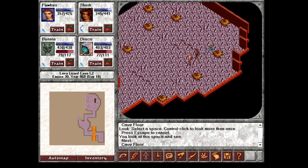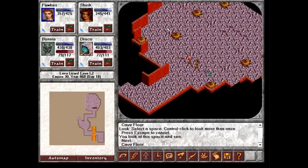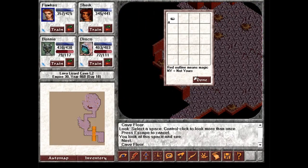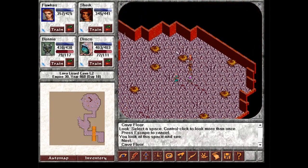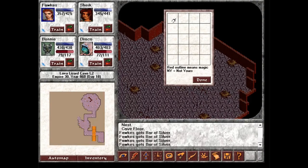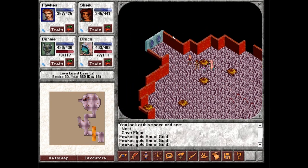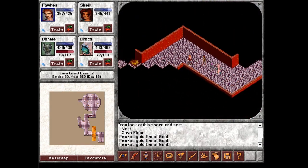Alright, let's see if there's anything of value in any of these nests. Doesn't really appear to be anything. I take it back — there's some bars of silver. And bars of gold. Although the amount of yellow that they are, they look like bars of piss.